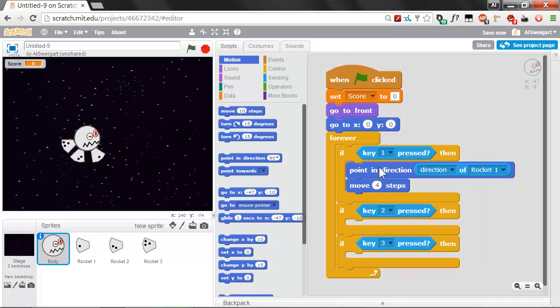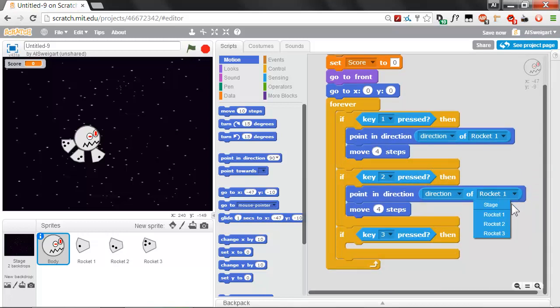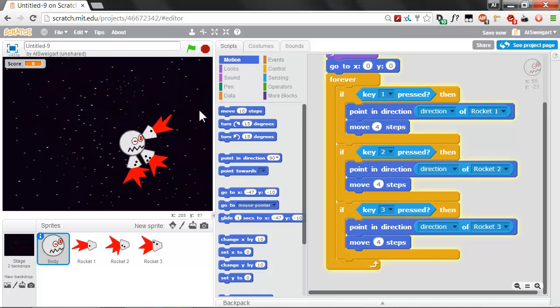Let's copy the movement code by right-clicking the top dark blue block and selecting Duplicate, and stick that in for key 2 with 'direction of rocket2'. Duplicate again and set this to 'direction of rocket3'. You could easily have as many rocket boosters as you want — keys 1 through 9 or even 0 for up to 10 rocket boosters. But 3 is a pretty good number. Testing all three rocket boosters — yeah, that's pretty good.